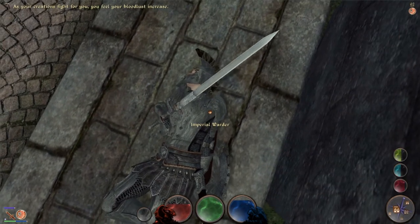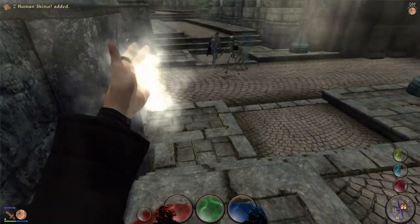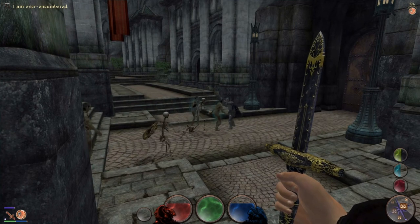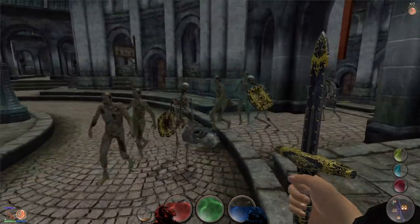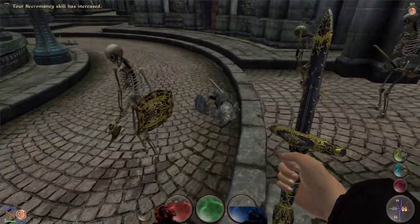You also have to craft the minions yourself from components that you harvest from corpses and graves, which is an exceedingly awesome mechanic. Every minion can be given basic orders such as wait, stand guard, follow, etc. You can also craft an undead leader and tell lesser minions to follow this unit.